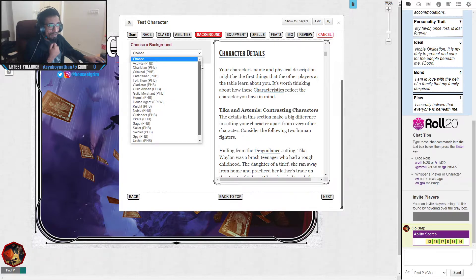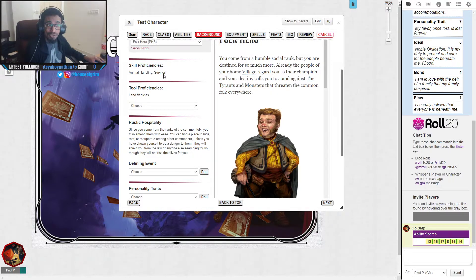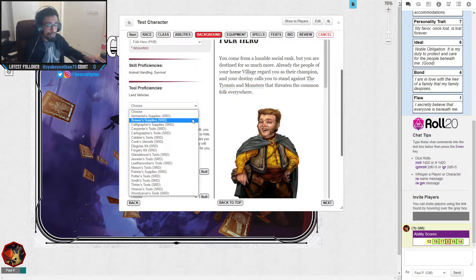Next, let's go to background. There are a variety of backgrounds to choose from, and you can also make a custom background — but always check with your dungeon master first. Backgrounds are there to give your character a backstory of sorts. Let's pick the most standard one: Folk Hero. As a Folk Hero you get skill proficiencies in Animal Handling and Survival, plus proficiency with land vehicles — carts, caravans, anything that travels across land, including horses.